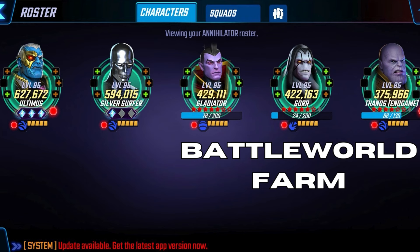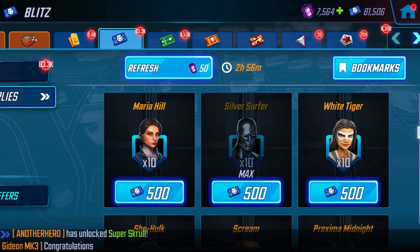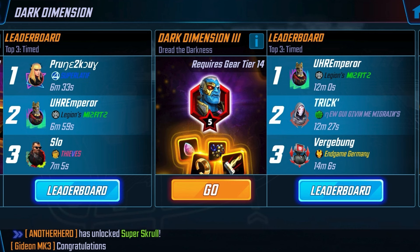Get your Arena team up and running. If you need the other two members — Silver Surfer and Ultimus — we can find those guys. Silver Surfer is in the Blitz store; you can also find him in the Doom campaign on Doom Node 1-9. Ultimus is a Dark Dimension reward character — we can find him in Dark Dimension 3. The only requirement is Gear Tier 14 characters. If you have stronger characters, perhaps you can go without Surfer and Ultimus, but if you're still building up your team, that's where you find those two other characters.